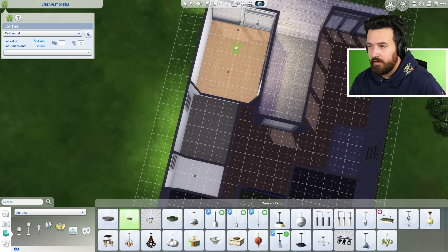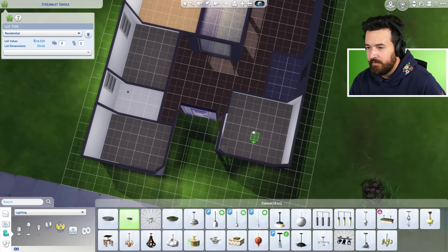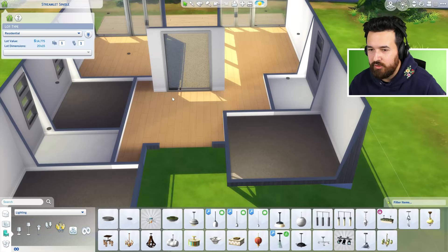That's just a little landscaped area we'll sort out soon. Lighting is just going to be basic subtle sources — I always use these and I think they work very well. For the bedrooms I'll just put one in, and we could add lamps for a little bit more mood lighting. That looks pretty good. How much money have we got? $14,775 to do the rest.